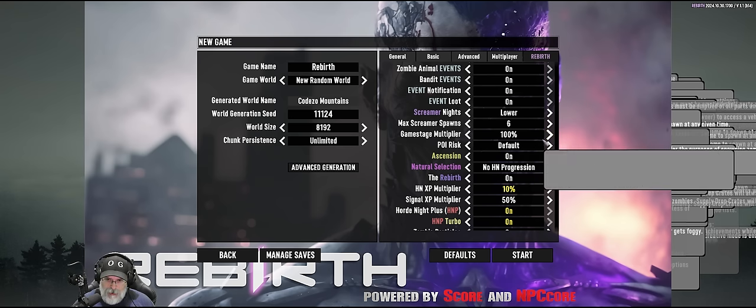No horde night progression makes zombies stronger as you weed out the weaker ones — I don't understand the concept behind that so I'm keeping it turned off. You guys can tell me in the comments if it's something I should turn on and why. Rebirth allows some zombies to come back to life — which I think is partly what this mod is named after — so we'll keep that on.